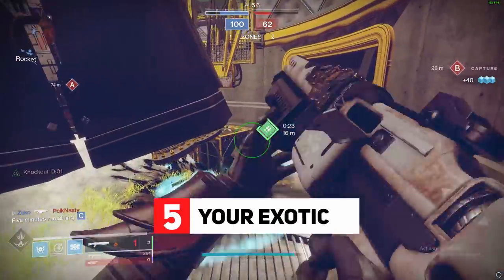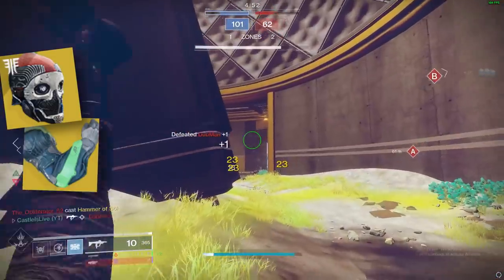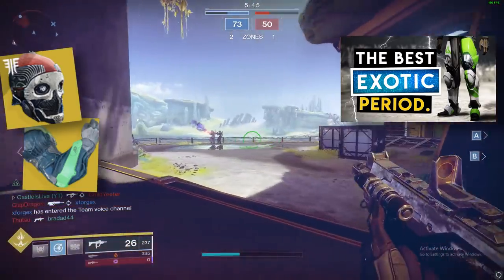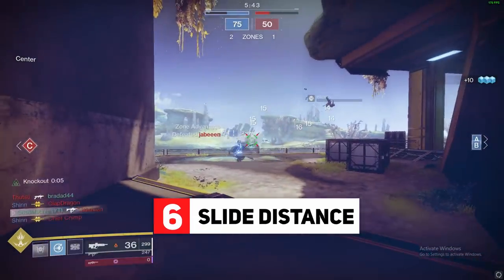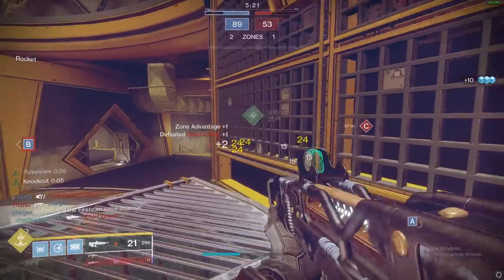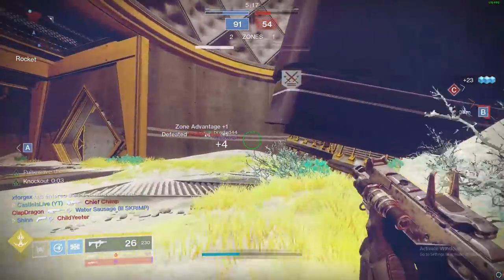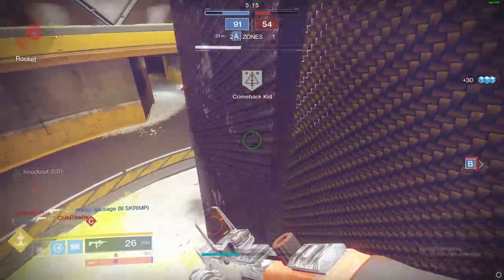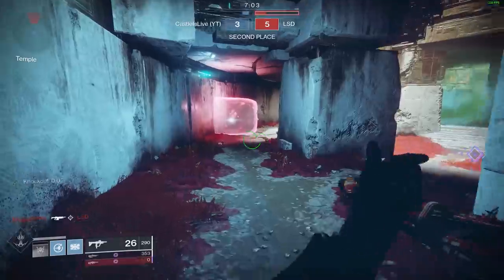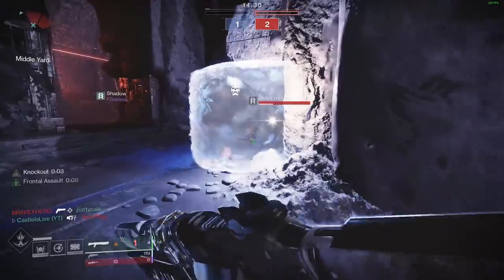Up next is knowing your exotic. One-Eyed Mask and Synthos are two amazing exotics that go with the titan, but I hold the Dune Marchers close to my heart — there's a picture and link above if you want to learn all about those. Oversliding: don't overslide all the time. If you're sliding around a corner, you want to ADS slide, but don't slide out so far that you just end up dying — you need to be able to backpedal behind cover. And practice backsliding. If you're on mouse and keyboard, backsliding can be super valuable.